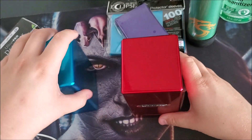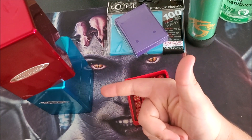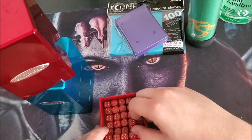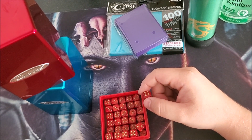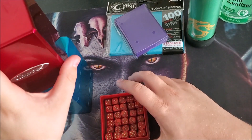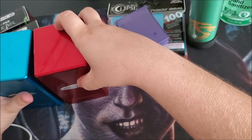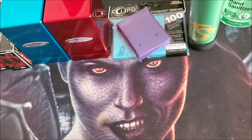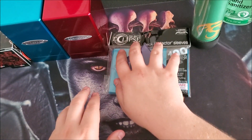Bring dice because they serve as counters — for energy count, life points, or determining who goes first. You can use different colored dice where even numbers represent heads and odd numbers represent tails. Dice are extremely handy in a tournament setting. People will ask to borrow dice, so be the person who has multiple sets and is always willing to share.